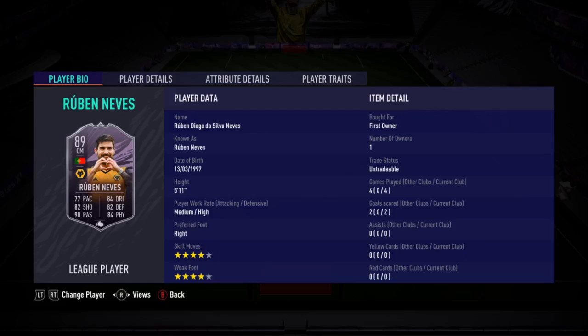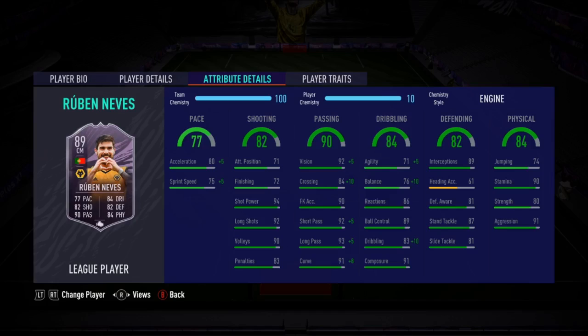He's 4-star, 4-star. High defensive work rate, which is good — it does kind of depend on where you want to play him. Most people would play him as a CDM or box-to-box. He doesn't have great pace unfortunately — only 77 on the face card, 80 acceleration, 75 sprint speed.